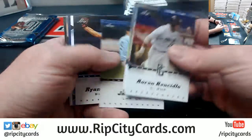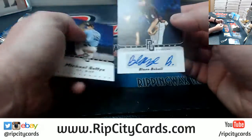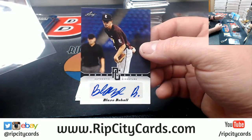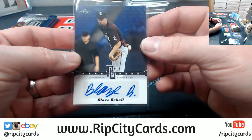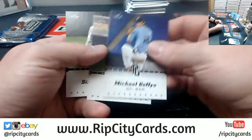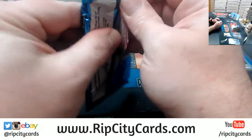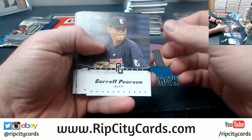Logan Warmoth. Castellini's in there too. Blaze Bo Hall — Blaze! He ain't even signing the whole thing; he ain't got time for that. He's got too many ladies he's gotta get to — too many suckas he's gotta strike out.